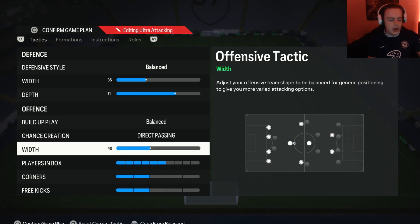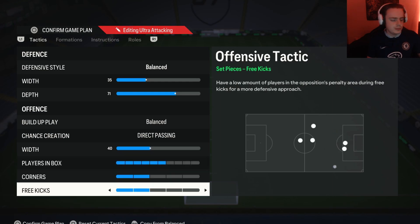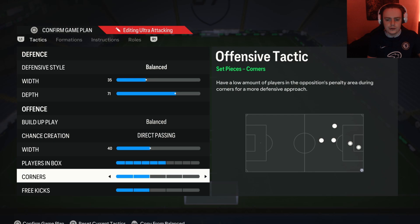For the attacking width, I have this on 40. I don't want it crazy wide because it plays out more like a 4-3-3, and I also don't want it crazy narrow because then my players are just way too close together. So 40 width is great. For players in box, I have this on 6 — this gets a few players into the box to finish off chances while keeping the risk of counter-attacks minimal. For corners and free kicks, I have these both on 2, which is a preference thing.